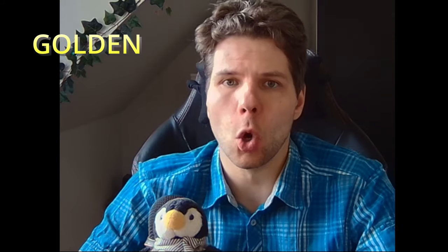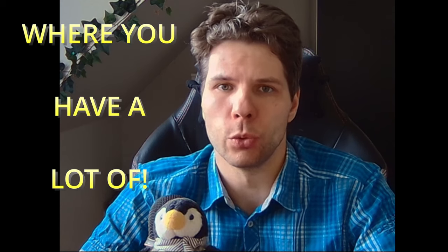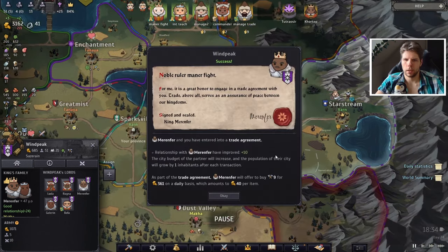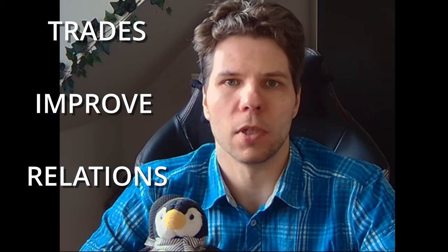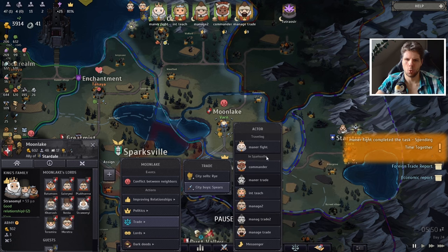There's one golden rule: only sell things which you've banked up and which you can produce easily. Next up, getting the tools deal — nine tools for 360 gold daily. While trading, you're also improving relationships with other kingdoms a lot.